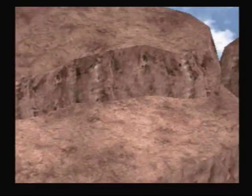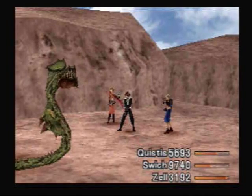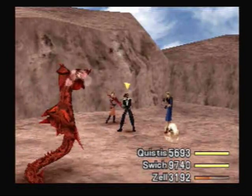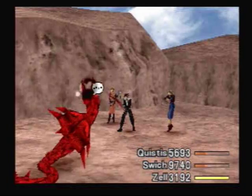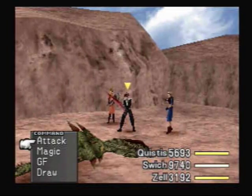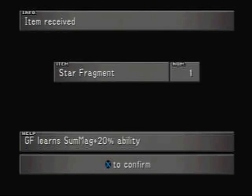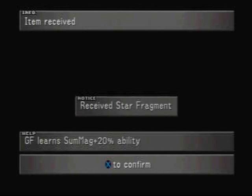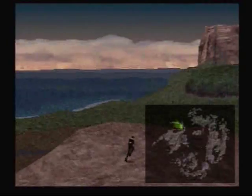Now we're on the cliff above Dollet. I should have done this before we went to the Garden, but I forgot. On this cliff you will pretty regularly hit these snakes — the anacondours, they're called. They're really good because you can get two items from them. Regularly you can get dragon skin, which is good for two things: it refines to Reflect, and it's the easiest item you can get that refines to Reflect. You can also get star fragments from them — I think it's their rare drop — and star fragments are used in one or two of the ultimate weapons.